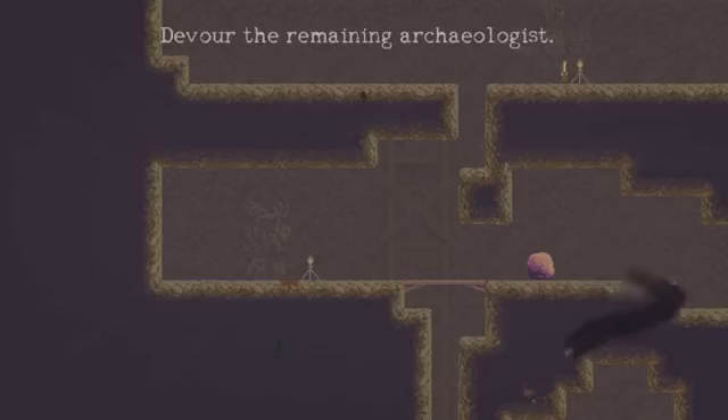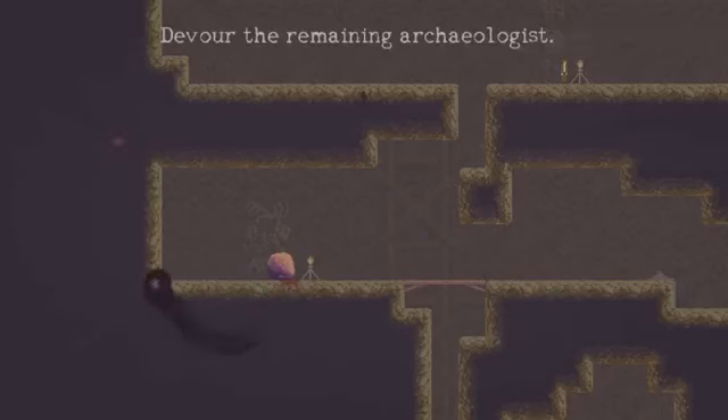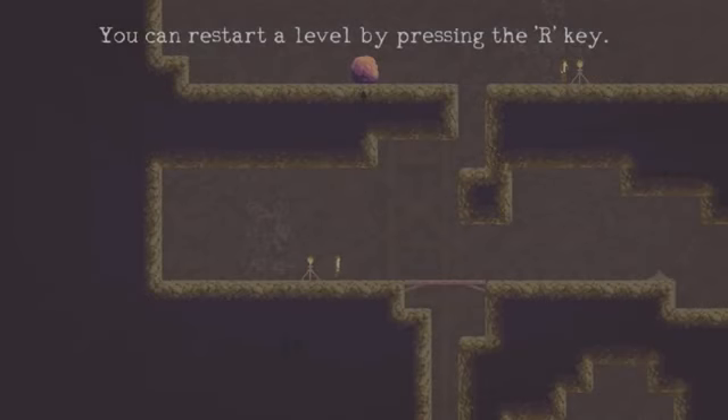Oh man, how do you do this? This is confusing. I don't know what to do. Get back in the ground. I don't know what to do. How do you get over there? Oh — okay, I messed up. I know what I need to do.